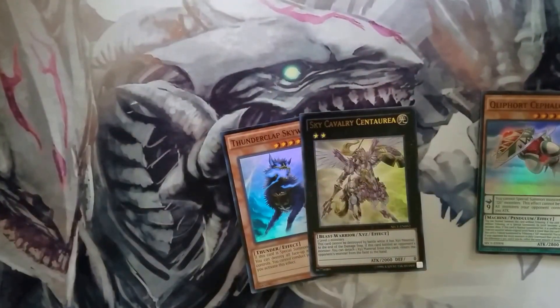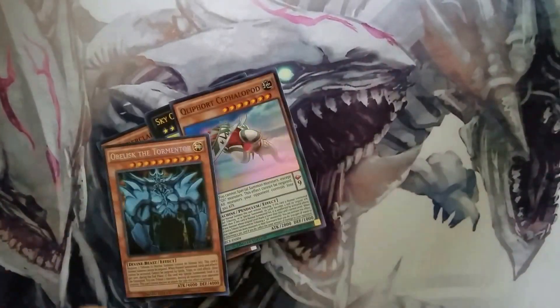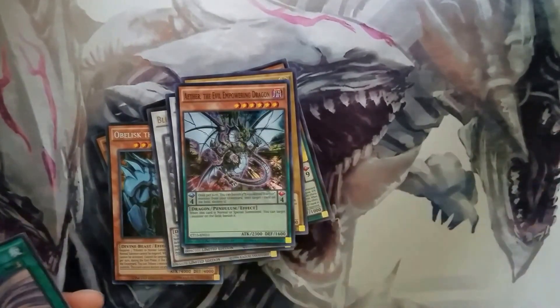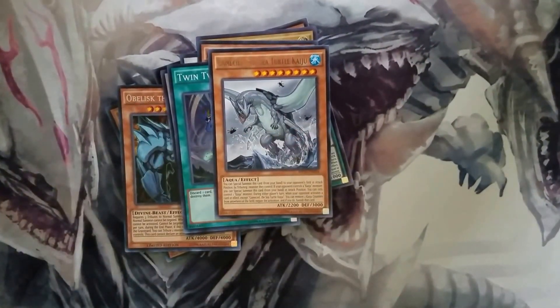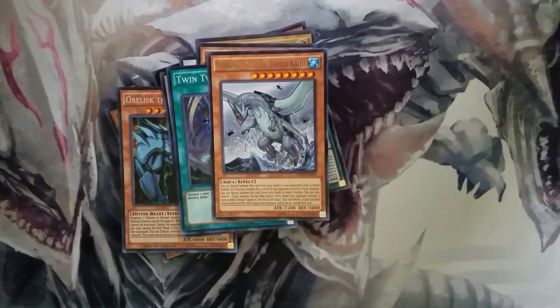Alright, let's do just the holos. We have Obelisk, Blue Eyes Spirit Dragon, Blue Eyes White Dragon, DD, all these rares, twin twisters, gamma seal — nice — and the holo Mega Pack cards. Yeah, like, comment, subscribe — thank you guys for watching and I'll see you next time.